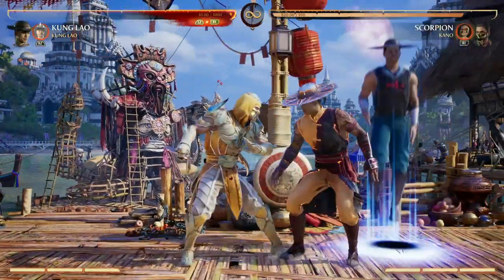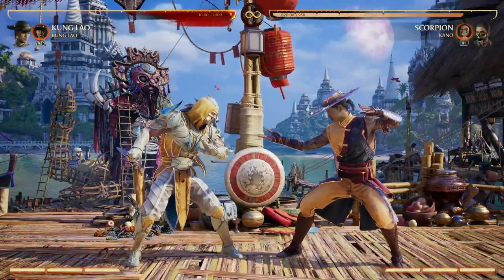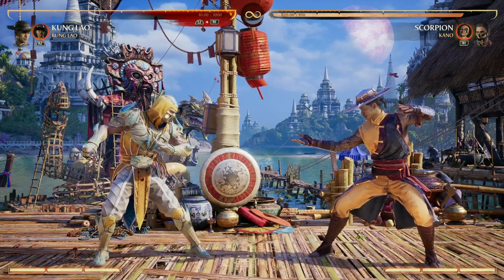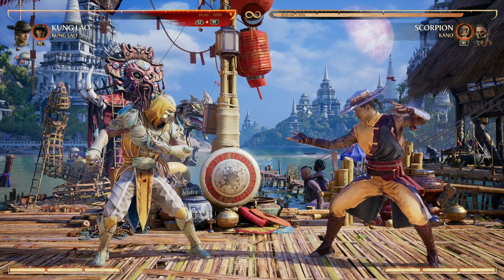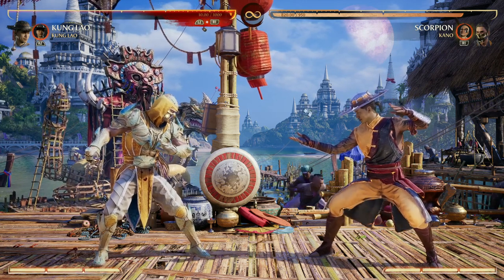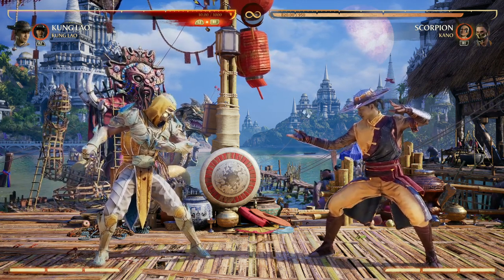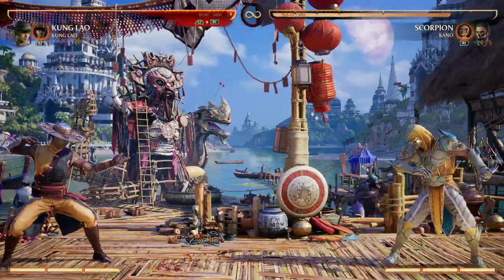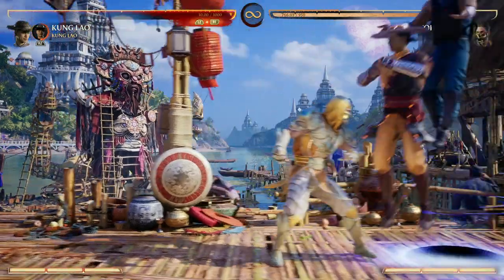The teleport just completes the Kung Lao moveset. When I use Kung Lao as a cameo with my Kung Lao as a main roster character, it just feels like a complete Kung Lao. Playing Kung Lao without the Kung Lao cameo just feels empty, feels voided. Using the Kung Lao cameo really helps fill that void — it makes it feel like I'm actually playing Kung Lao for once.